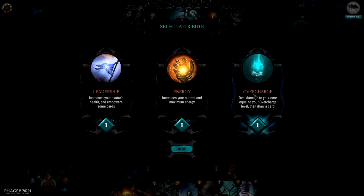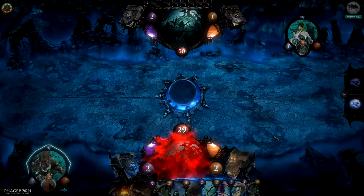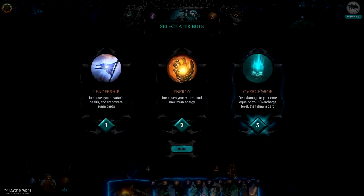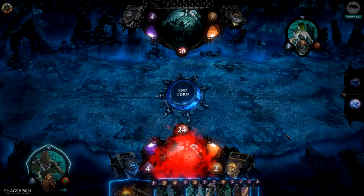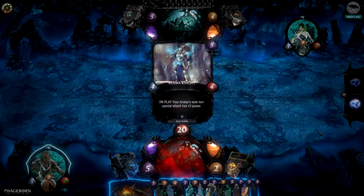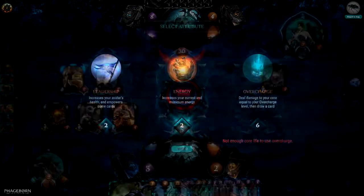Overcharge is a life tap mechanic. You sacrifice the life of your core in order to gain an additional card, expanding your possibilities. But be careful, because every point of Overcharge increases the damage your core takes. If you don't have enough life on your core to overcharge, this option will simply be disabled.